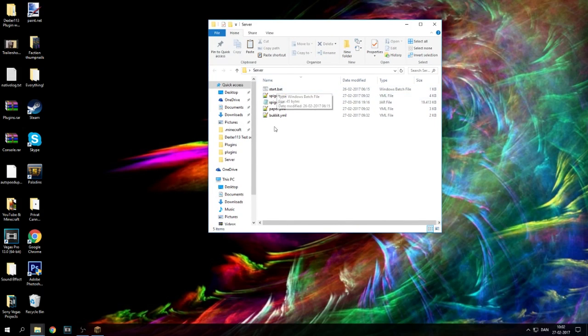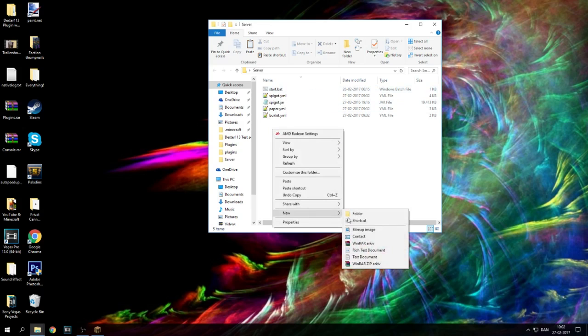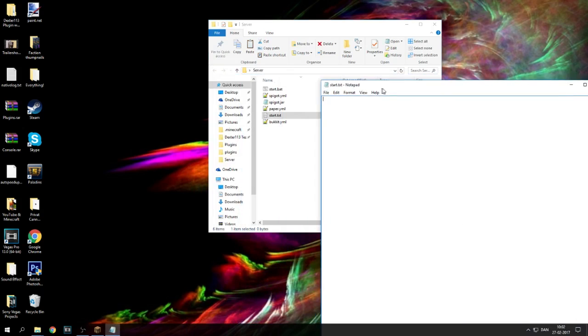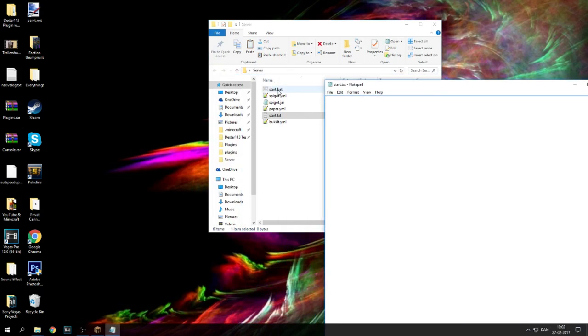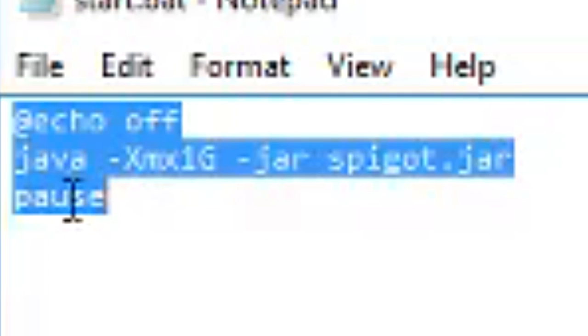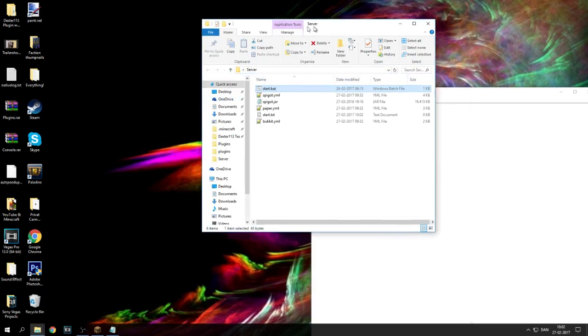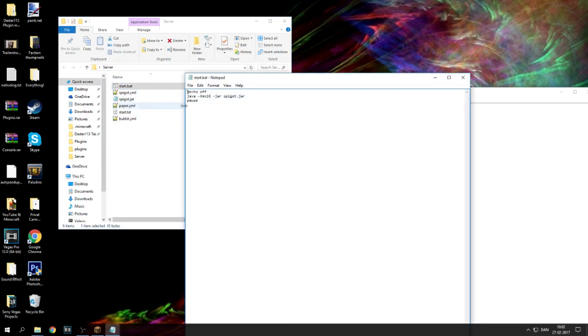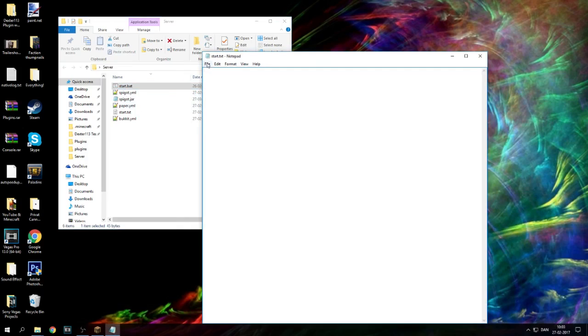Before we do that, let me show you how to make your own start.bat. Right-click, go into New, go into Text Document, and name it start.txt. Now I'm going to give you a description of what you have to put in there. I'll leave the text down in the description — you're going to put that into your Notepad and name it start.